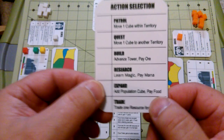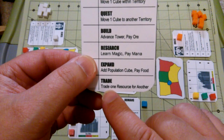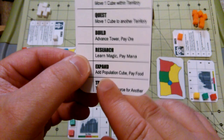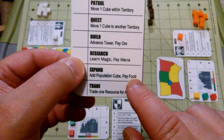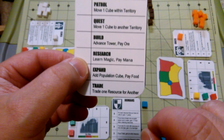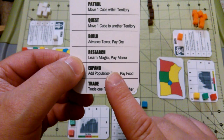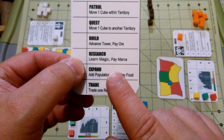The actions that can be taken include trade, which means you can trade one resource that you have for another. Or you can expand, meaning you can add a population cube to the board. The cost is food, and it varies depending on how many people you already have out on the board. So if you have two people already out and you're adding a third, that costs three food. If you have four out on the board and you're adding a fifth, that costs five food, and so on.